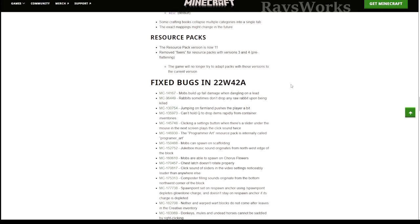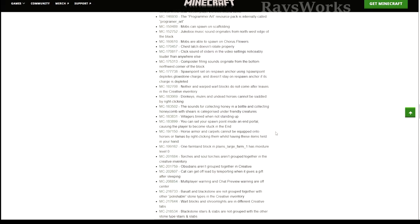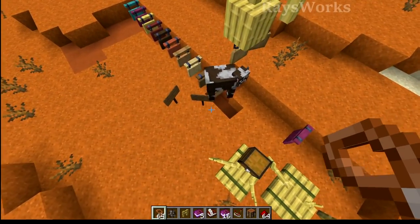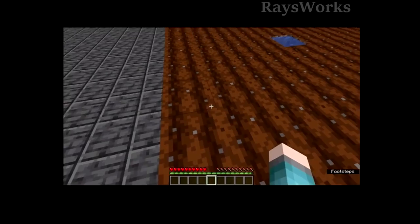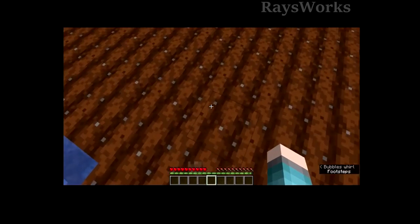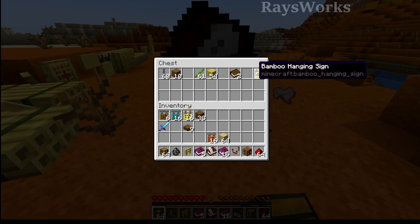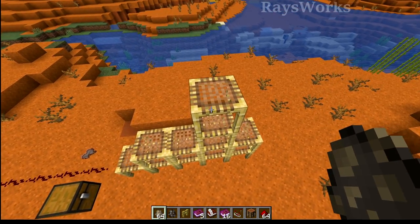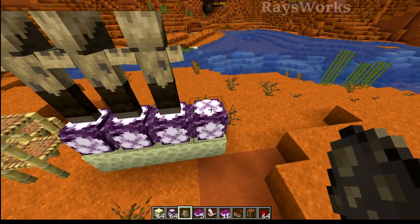In this snapshot they also came in and fixed a ton of different bugs. They fixed a bug where mobs would build up fall damage when they were on a lead and then when they touched the ground they would take tons of damage. Rabbits will now always drop a piece of meat when they die. Players will no longer get pushed slightly when they convert farmland over into dirt. You can now hold down Q to drop tons of items very quickly while hovering over them. Control Q also works the same way so you can easily clear out your inventory. Hostile mobs will no longer spawn on top of scaffolding and they also won't spawn on top of coarse dirt.